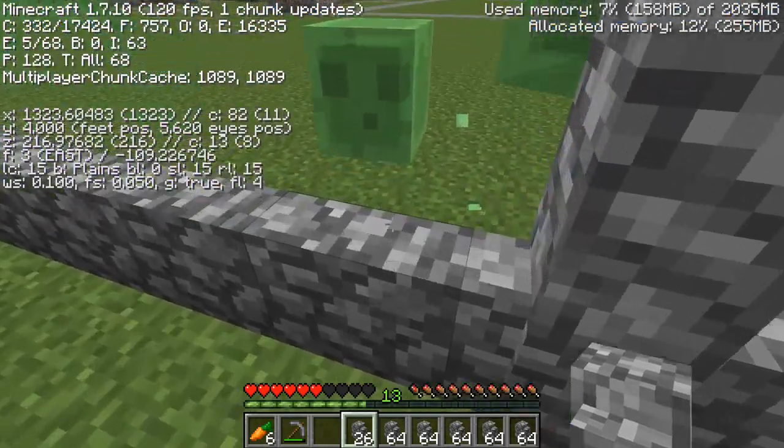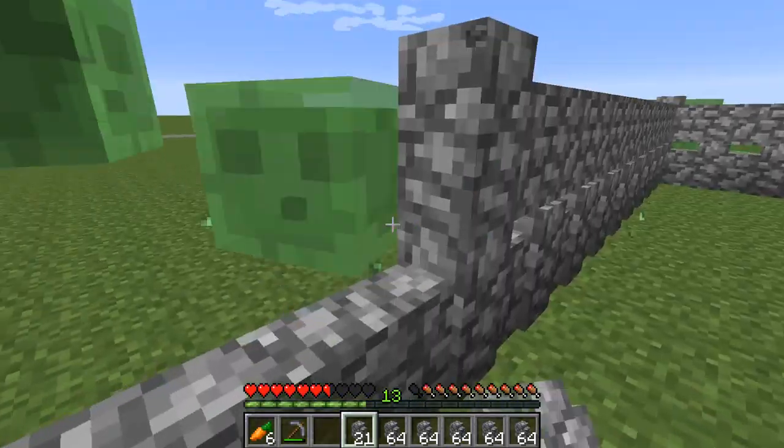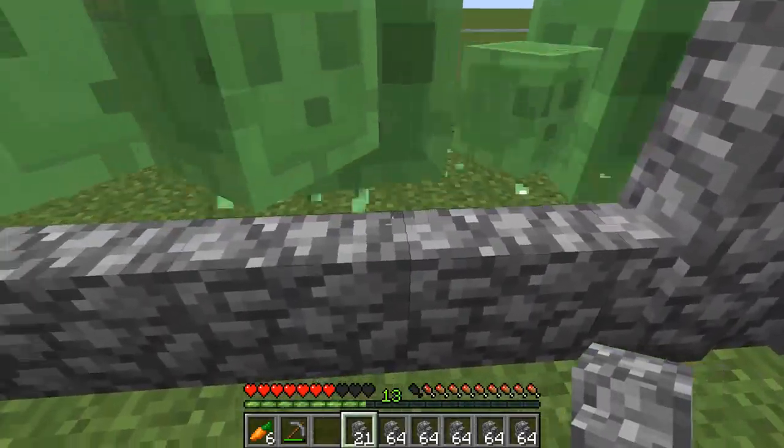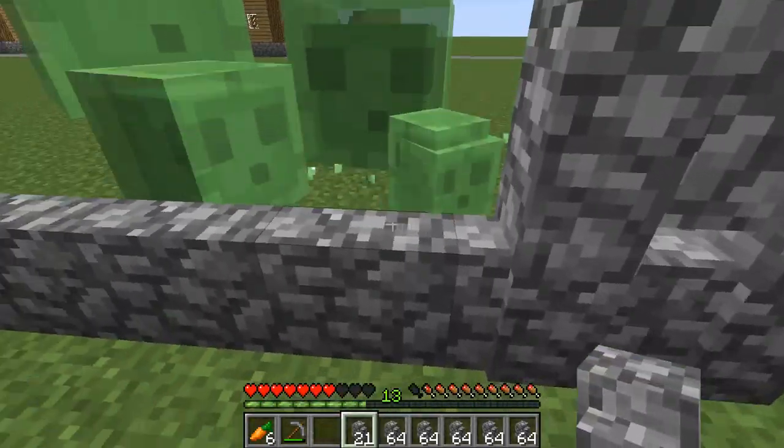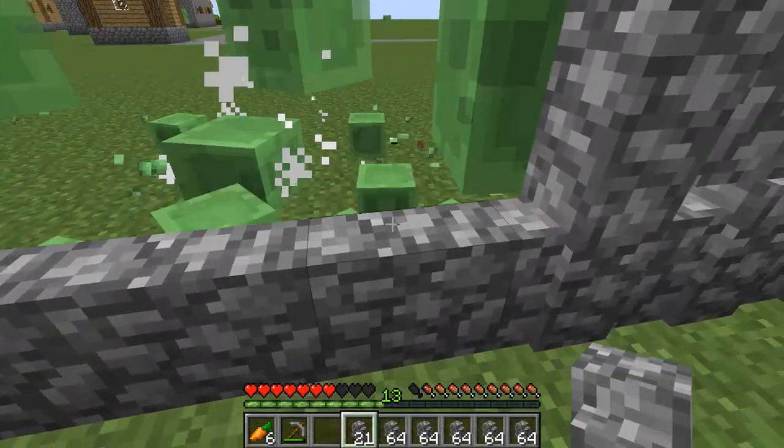These large slimes make it very difficult to build my wall because as you can see, I'm just trying to left-click but they sometimes take up the block area. So I'm just going to hit them back like this and run to make sure they don't catch up with me.